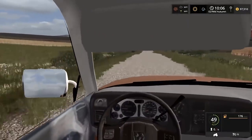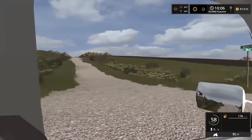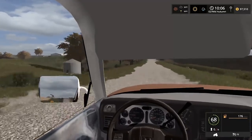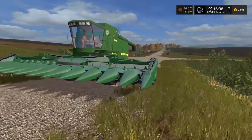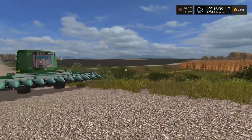Previously on episode 13, we decided we gotta get rid of that thing — we don't really use it often. We have the 4755 with the loader. It was a bad purchase, I gotta admit. But this good loader — it's a New Holland, it's a T4.